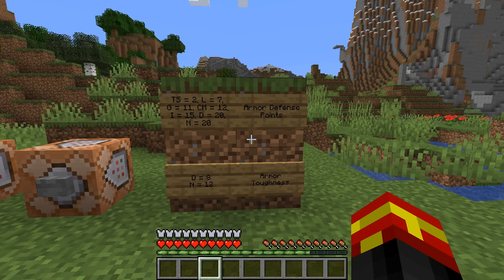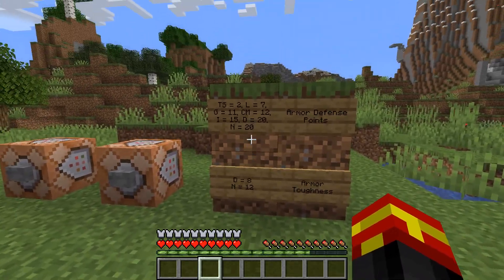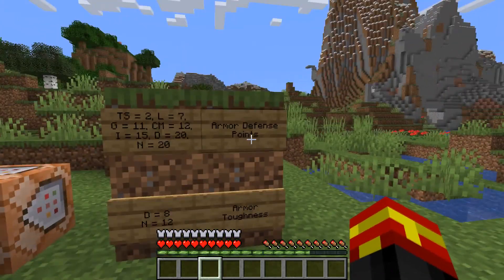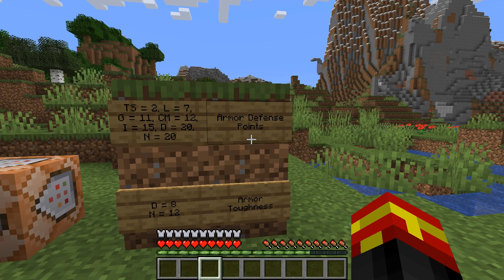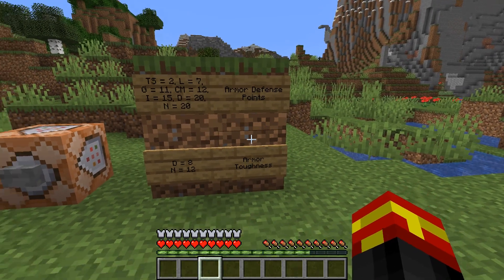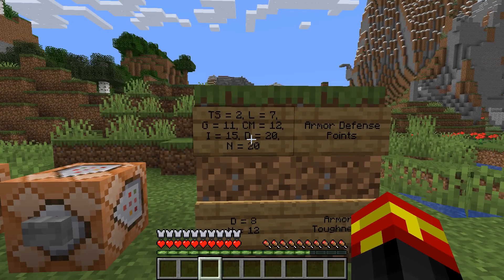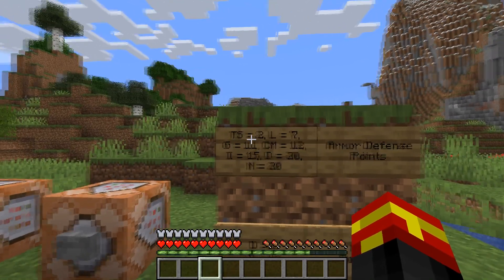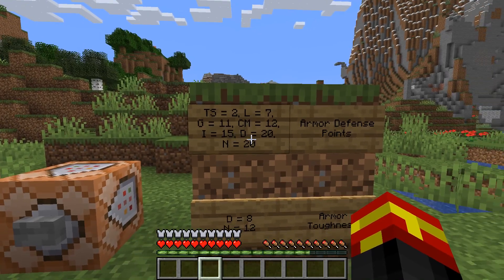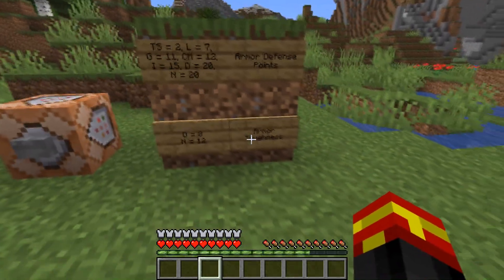The stats I'm going to go through are for a full set of each armor type. These are technically known as player attributes in the game, as they can update quite frequently. Armor defense points for full sets: Turtle Shell gives 2, Leather 7, Gold 11, Chainmail 12, Iron 15, Diamond 20, and Netherite 20.